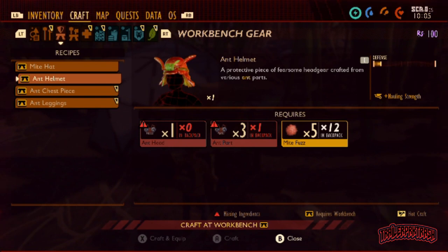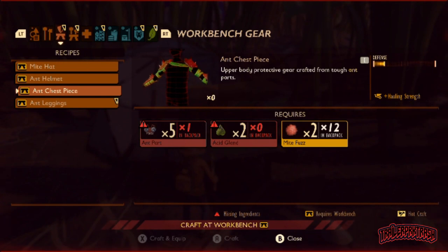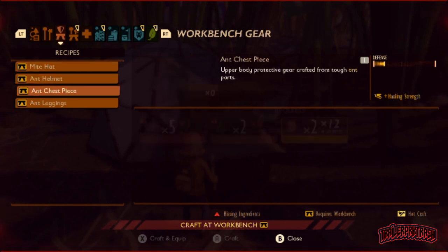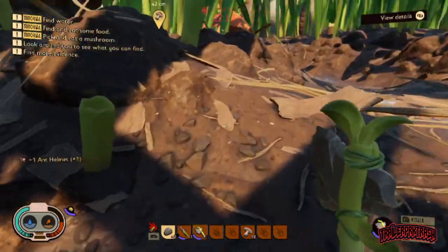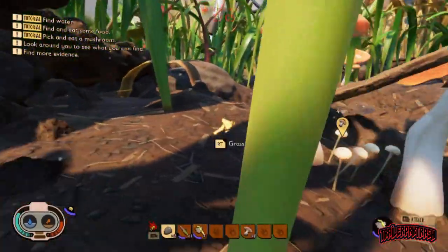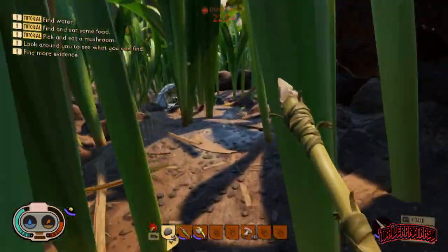We need to go kill some more ants. Let's see what all do we need. The chest piece needs acid gland. We got mite fuzz. Leggings - we need more ant parts and more mite fuzz, which we have plenty of right now. We might actually be able to get full armor here - we just need to find the acid gland. I think the acid gland comes from mandibles. Do the ants have mandibles on them? I can't remember - the soldier ants. We need more ants. There's an ant hill up over here.